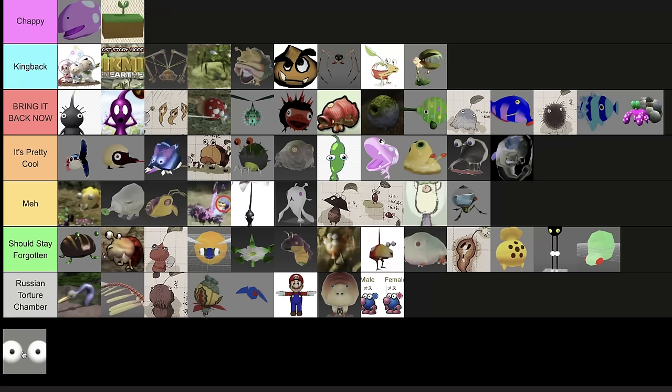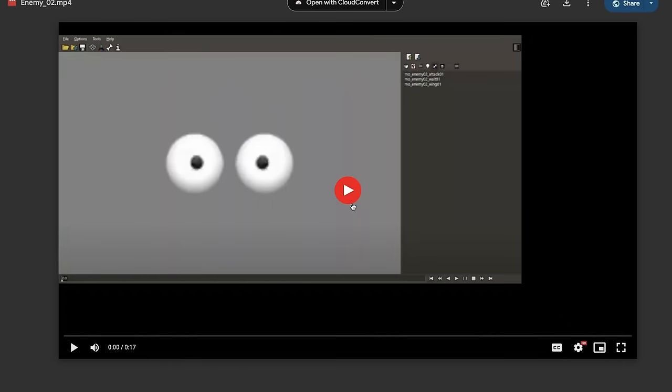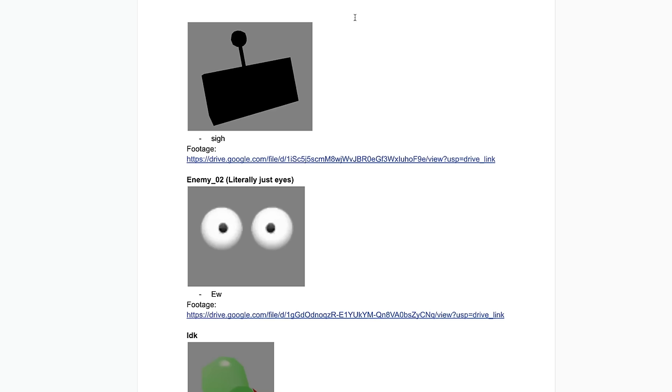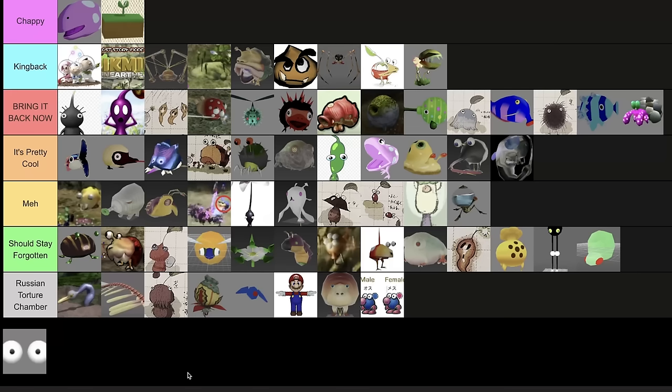Last but not least — a pair of floating eyes. Enemy underscore O2 is literally just eyes, plus there are wings too. I'm pretty sure these are components to a bigger enemy — I think they were meant for the Spornet, which is an enemy that got used, but for some reason just its eyeballs hang around in the files. I would love to see just a pair of floating eyes chase after me and my Pikmin in the game. This deserves Chappy tier also.